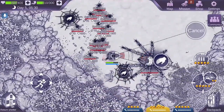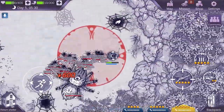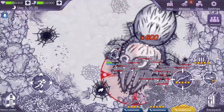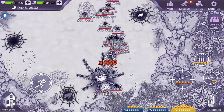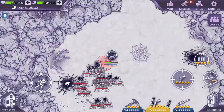Starting with its mechanics, you can see right off the bat that it jumps up into the air and then slams down in a wide AoE circle. Another mechanic is that it spits out a spider web trap that slows you down if you walk over it. Its third mechanic is spawning spiderlings, or baby spiders.